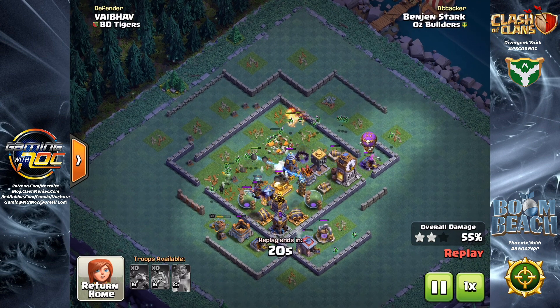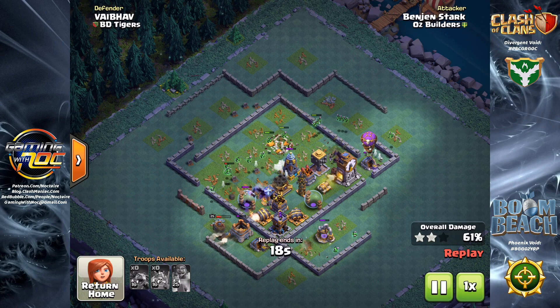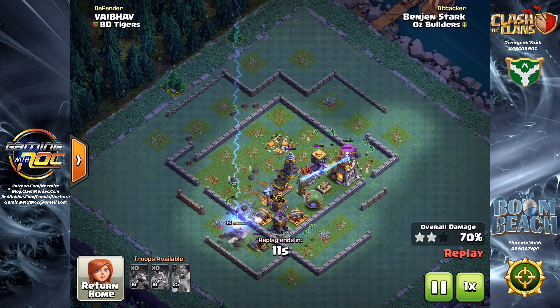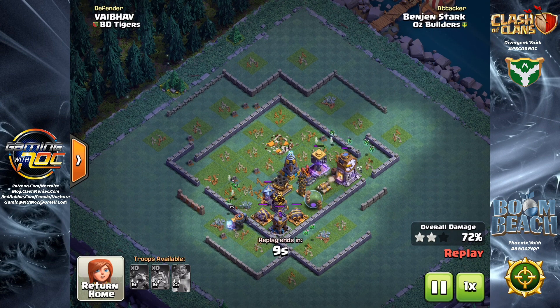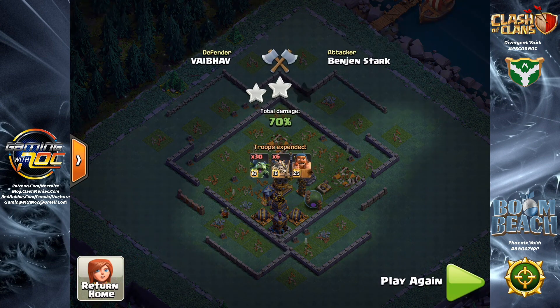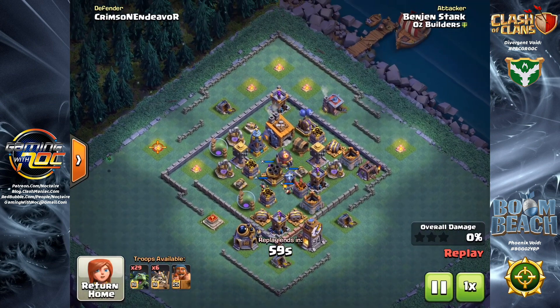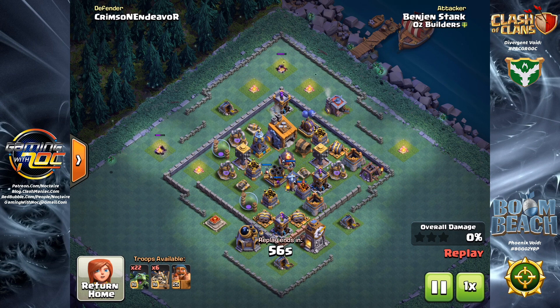I've got four replays here today from Ben Jen Stark down at OZ Builders to show just how effective this strat really is, even up high. Ben lives right around 5,500 to 5,800 trophies at any given time, and toward the end of the season he gets closer to 6,000. We're talking typically top 200 in the leaderboards globally, so we're not looking at bases that are necessarily easy or underwhelming.